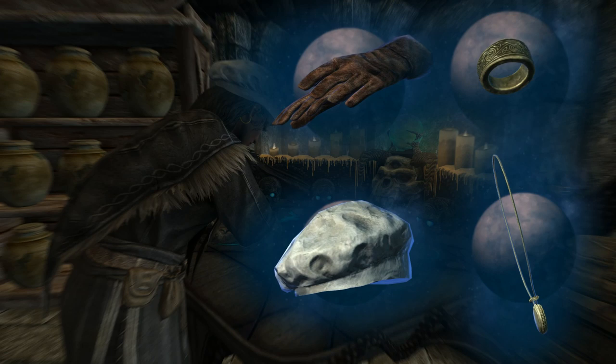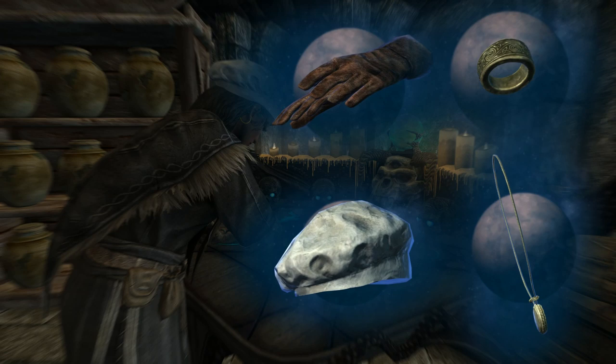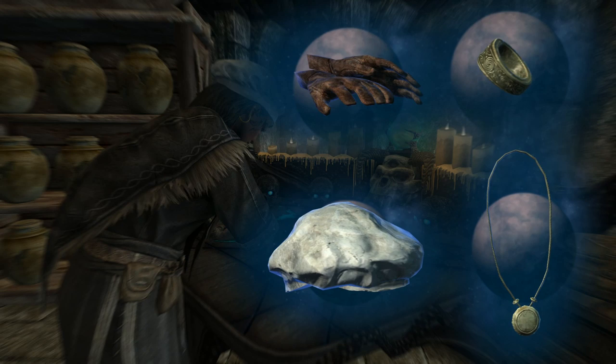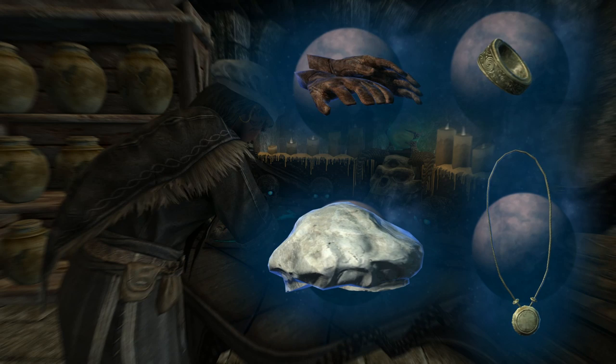The four pieces of gear that can be enchanted with Fortify Alchemy are gloves or bracers, a ring, an amulet or necklace, and any headgear such as a hat, hood or helmet. Make sure you get quite a few of each bit of gear — say five or six hats, five or six gloves, five or six rings — maybe even more if you can.